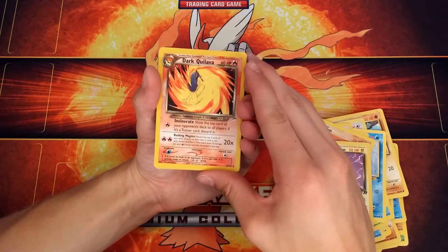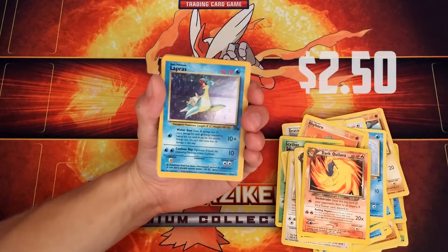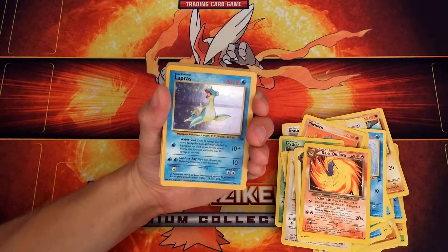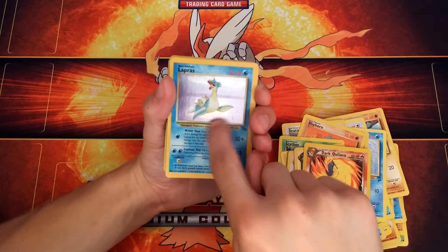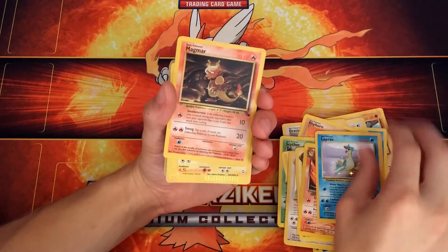Got a Dark Quilava — nice art. A Holo Rare Lapras — nice. Although its attacks aren't really that great, still that's a pretty card. Look at the nice holographic stars in the background — very cool. I like the holographic designs in these older cards.